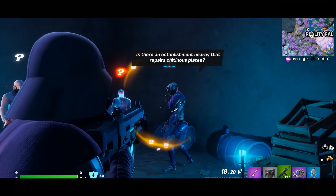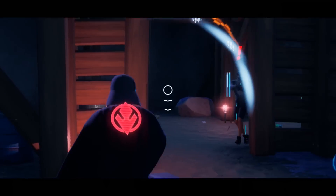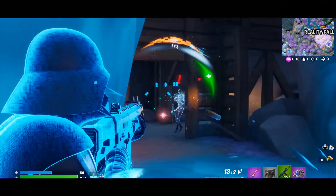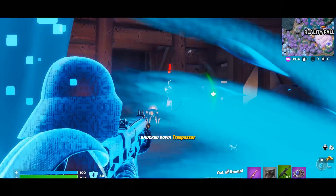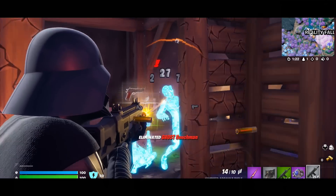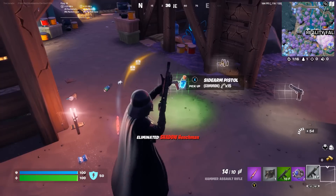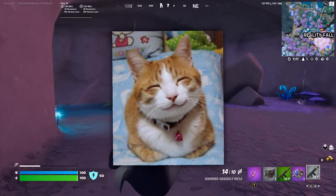I'm curious what happens if we try to fight this dude. Oh, they all get angry. That did not go according to plan. We eliminated a shadow henchman, then the trespasser, and finally the last henchman. Every other character got eliminated as well, and they only dropped pistols — so not really worth it, but it's still cool.